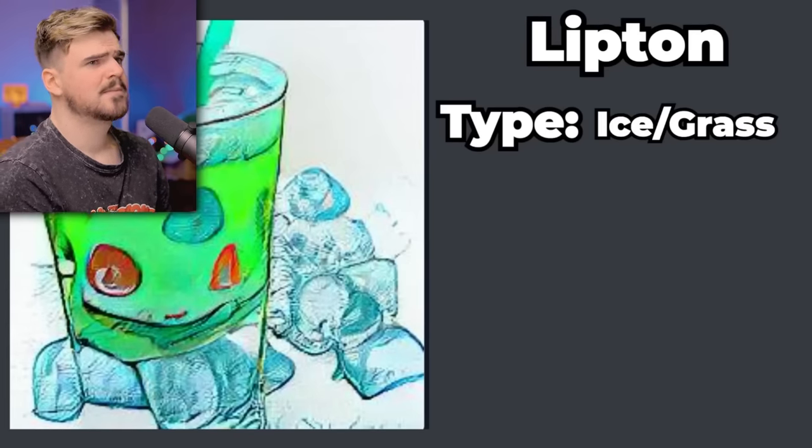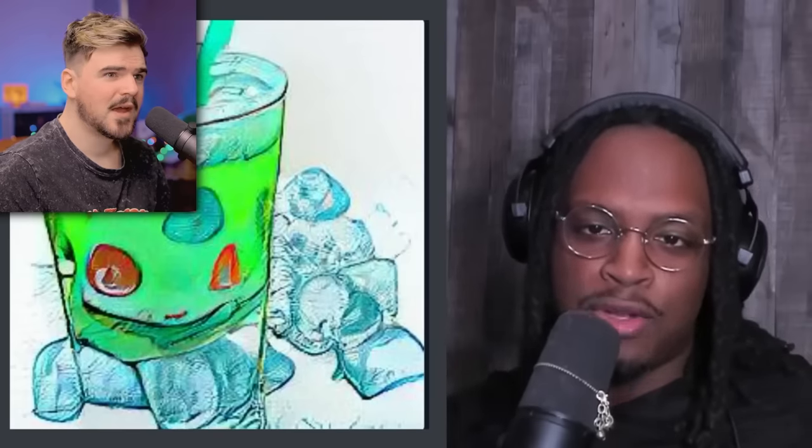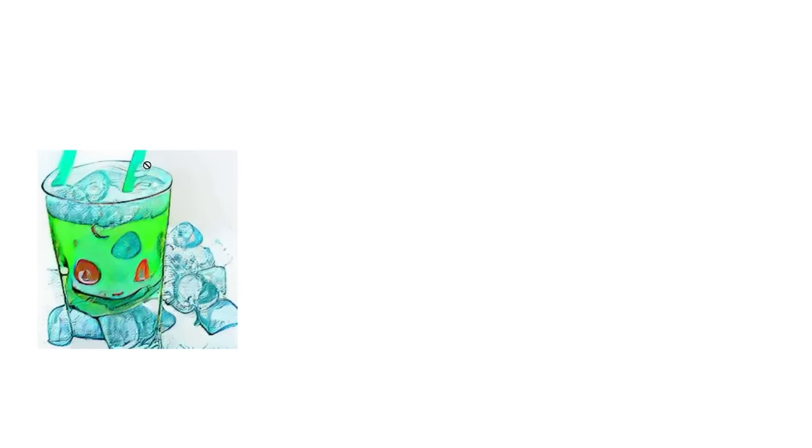I present you Lipton - an ice and grass Pokémon. Lipton? Is that Bulbasaur lean? And with a special ability called Teabag. What the hell am I supposed to do with this? I'll try. It's a freaking Bulbasaur in there. Okay, it's a cup - I can give it legs, like four legs like Bulbasaur. Nope, that's not it. Forget this - I'm not doing that one. Next.